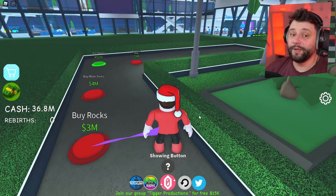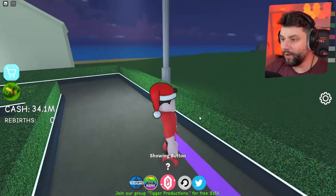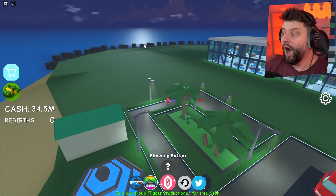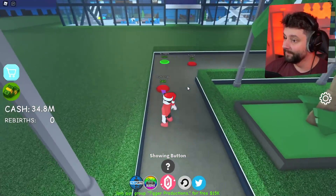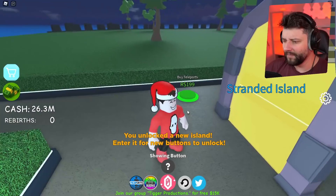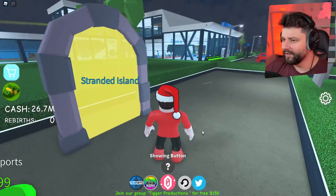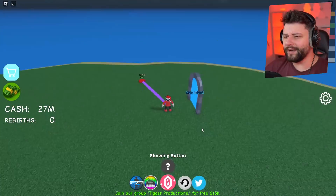Now I've got like 36 million in the bank, which seems like a lot, but when you've gotta buy 3 million dollars worth of rocks - oh they're over there in the distance - and then buy more trees, and then I get to buy a standard portal. So you unlocked a new island - enter it if you have new buttons to unlock. The stranded island!